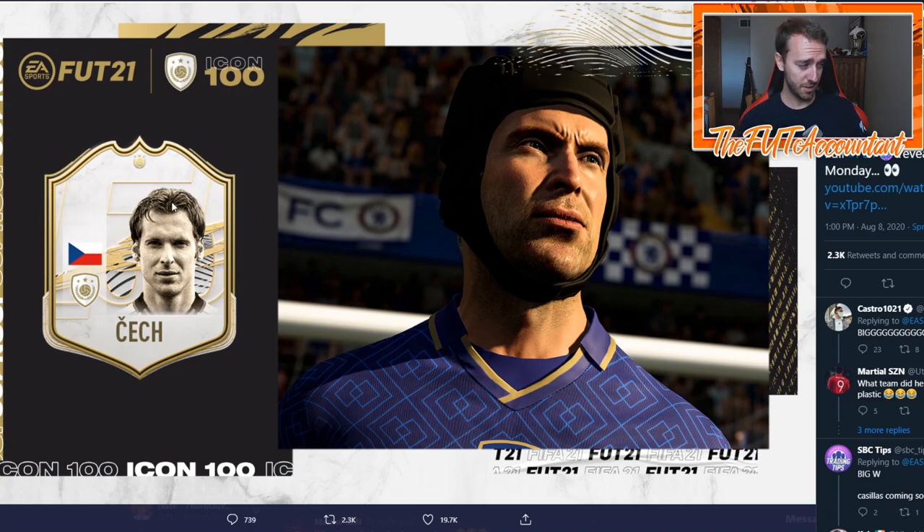Looking at this card design right here — the icon 100 thing is very interesting to me. We now have the helmet and the hat in FIFA Ultimate Team, because the hat is obviously your shin guard area. Hopefully all versions of Petr Cech, or at least the portion of his career where he wore the helmet, will show that in game. I'm not entirely sure if he wore the helmet his entire career — let me know down in the comments. We definitely need to see a Petr Cech in game with the helmet because that'd be sick.